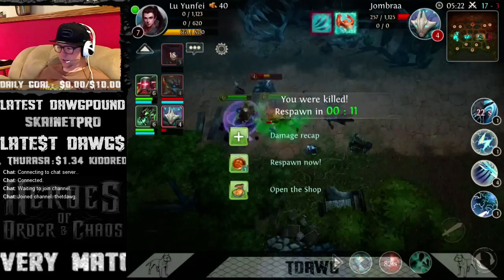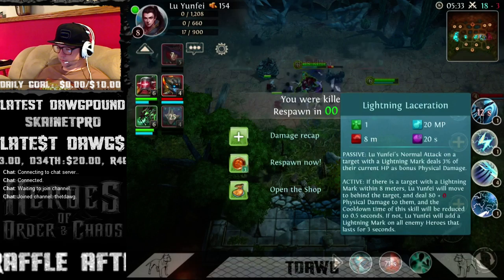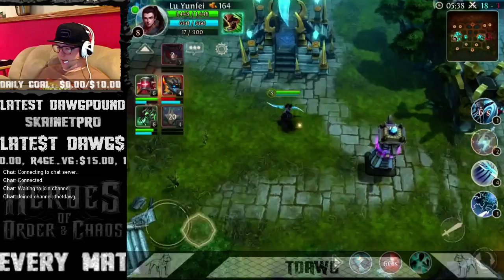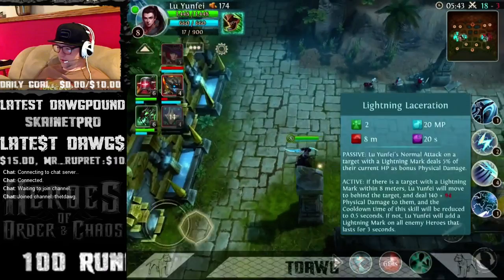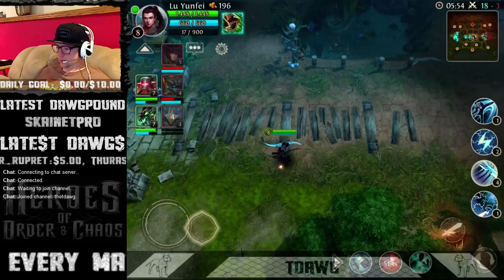I think I'm going to go higher damage for burst with him. The lightning stays for a certain amount of time even after death — that's why it shows up. Next up I'm going to max skill three. His normal attack with a lightning mark deals five percent of their current HP. That's pretty nice.